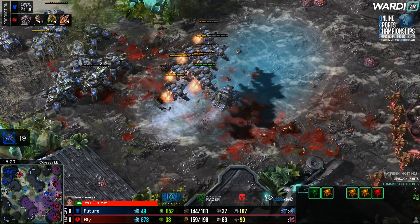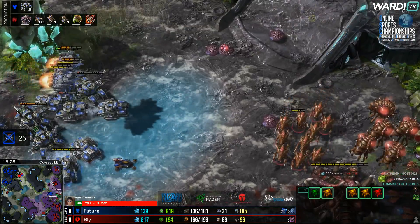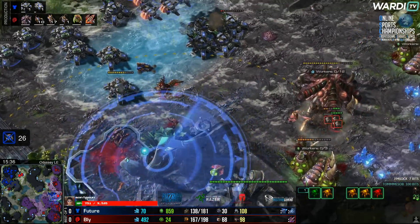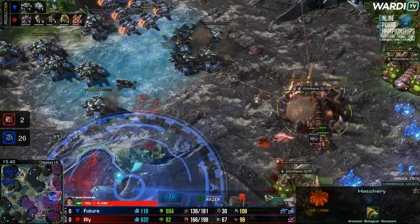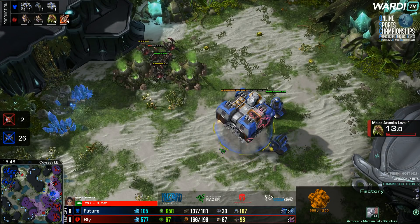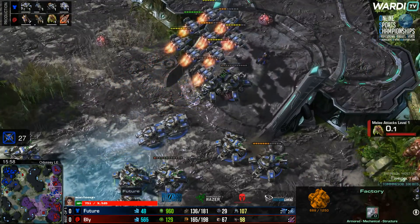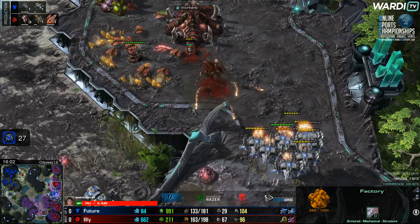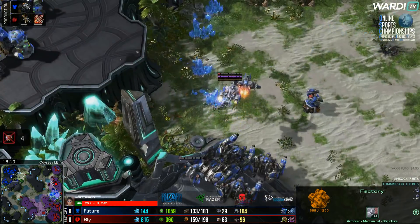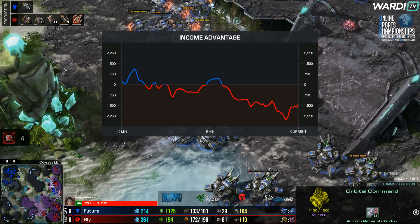The counter-attack is doing a lot of damage — Future actually had some hydras up here which got rid of the Planetary Fortress. Future is down to a very low number of bases, but might still be able to blind Bly in the next few moments because those tanks are still pushing in. The hydras accidentally run in a little too long. The tanks continue to fire on the hatchery to the right hand side. Zerglings and roaches picking off one factory. A few more tanks siege in. Army supplies are pretty similar, but the lack of economy from Future is somewhat concerning — he only has two bases now.